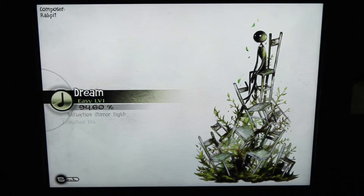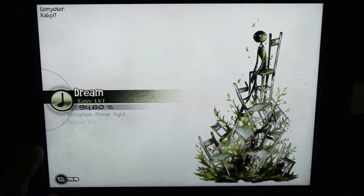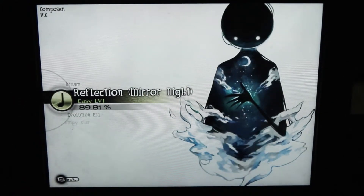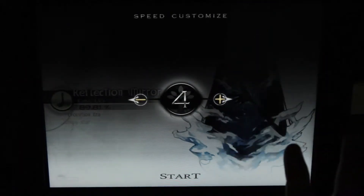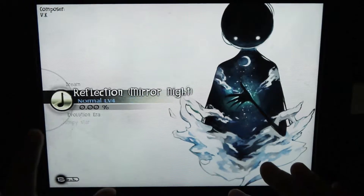One thing I did not realize for the longest time was that to change your difficulty level, you have to tap on this note icon. They do have a little hand icon that comes up and points to it when you start the chapter, but tapping almost anywhere on the screen just starts the song, so that's what I thought it was indicating. I don't think this is a very good interface design, but anyway, now you know.